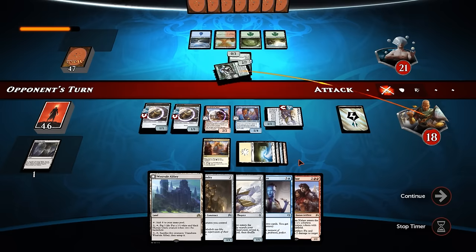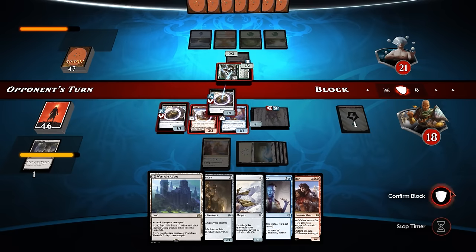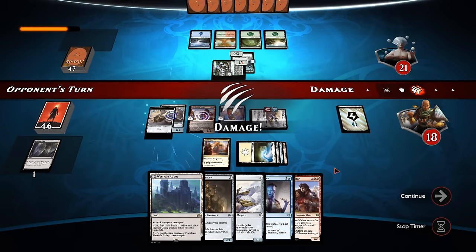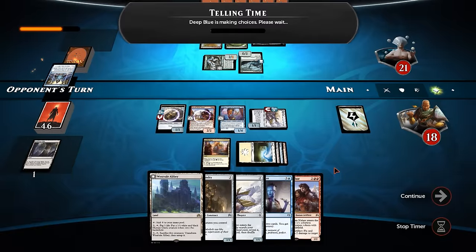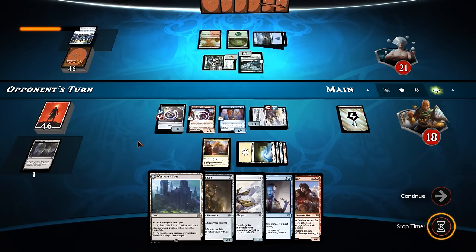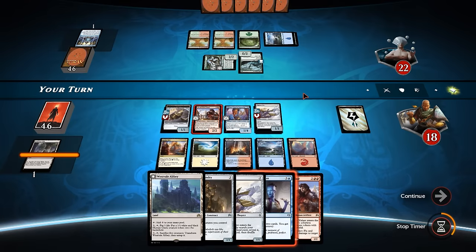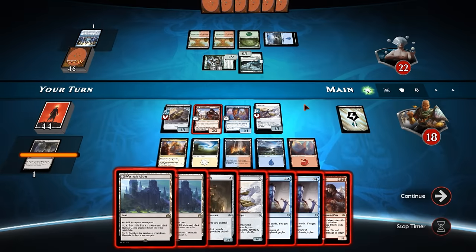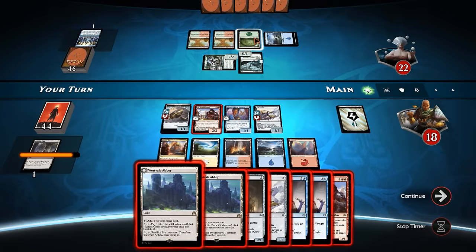If he doesn't play an Artifact, we are going to draw an extra card as well, so our card advantage is going to persist. Telling Time gets to look at the top 3 cards, put one into your hand, one on top of your library, and one on the bottom - so he gets to filter the top 3 cards. He finds himself a land, gains some life, and passes the turn. So we are going to draw 2 cards. If our opponent doesn't do something about Padeem, this card advantage is going to get the better of him. Westvale Abbey. I think our opponent's disconnected - yep, there he goes. I think our opponent realises they are very much going to lose this game.